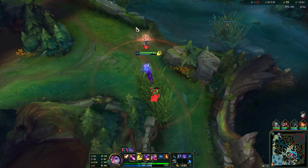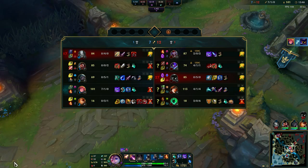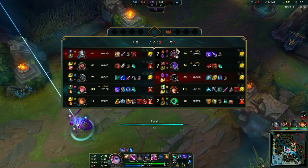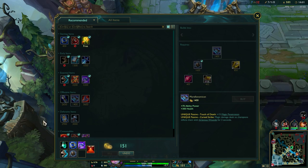They really do have our jungle warded. Now what we are going to do is get an Oblivion Orb. They have 5 members who are super squishy. Thresh is squishy at the moment but will of course be tankier later, but the rest of it is squishy. They don't have a lot of healing, so what we are going to do is get the Oblivion Orb.